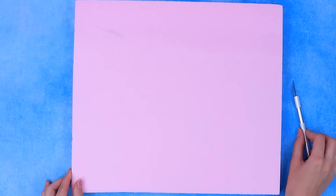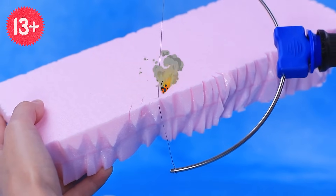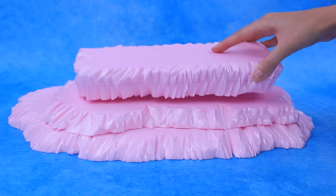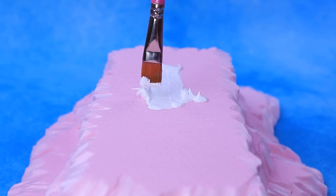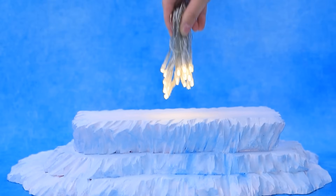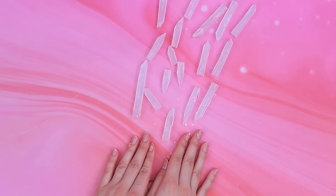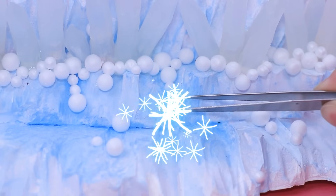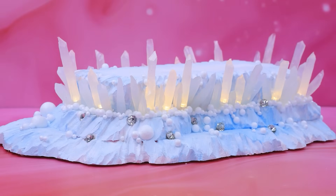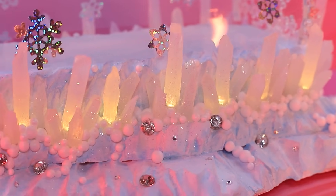Take styrofoam and give it texture, layer by layer. Tint it. Add LEDs — make holes and hide the light bulbs in them. Put it on the backlight, add rhinestones, and place a transparent cover on top. Is this a crystal coffin for Elsa?